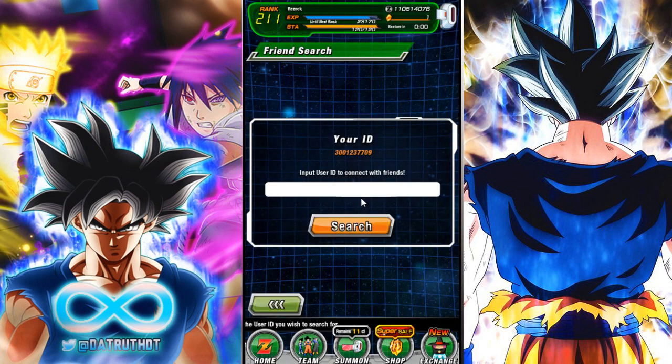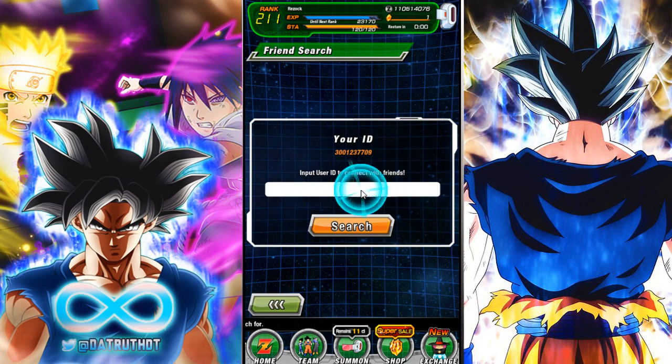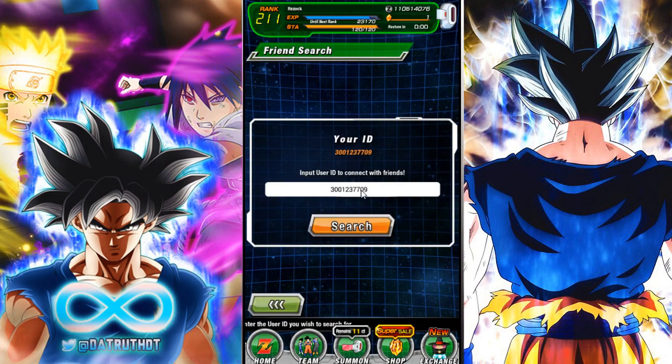Now what we have to do is press in our ID. I'm actually going to have to use a keyboard here. So what is this? 301... 2377... nine. Boom, there we go.